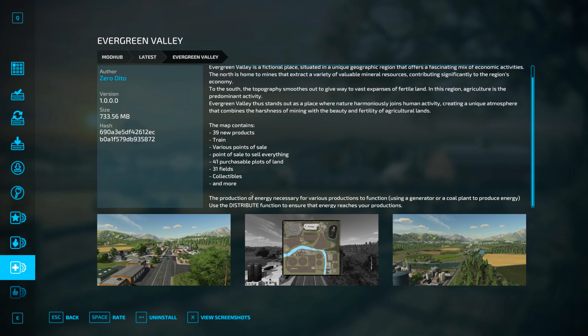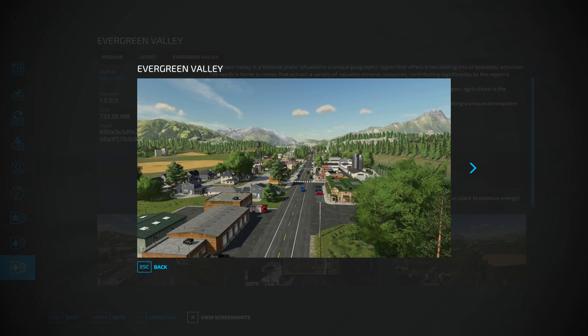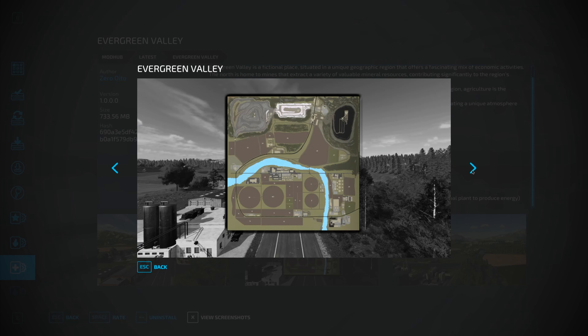Use the distribute function to ensure that energy reaches your productions. So the productions on this map need energy to run. There is a generator powered by a coal plant and you have to feed it coal to produce energy, then set the energy to distribute to your various productions. Otherwise they won't run — you have to power your stuff.